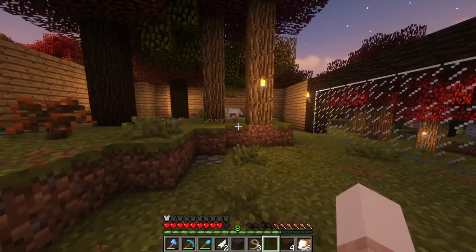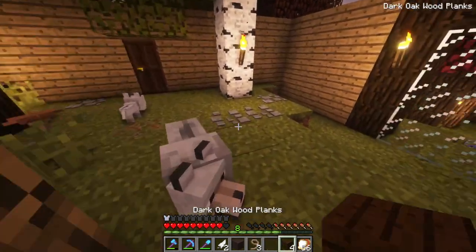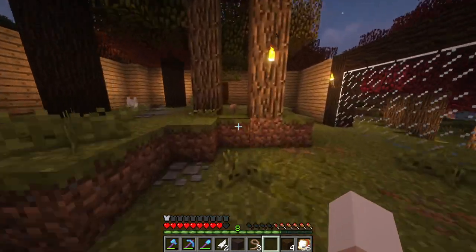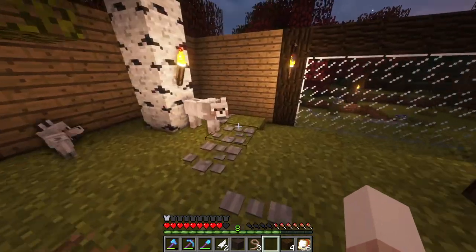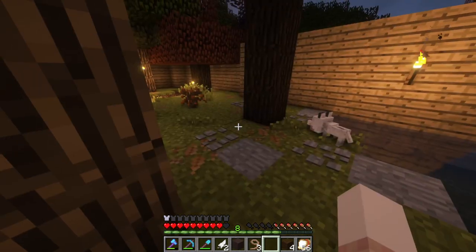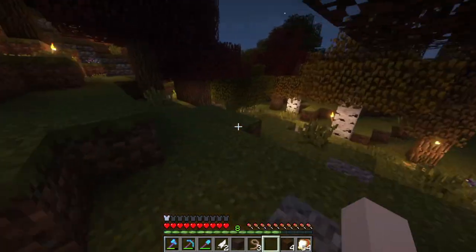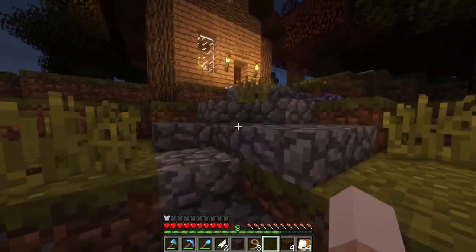Over here we have a nice little cave that you guys can sleep in, so don't worry about not having a place to shelter yourselves. I'll be coming by and feeding you guys, and we'll be hiring more zookeepers to take good care of you. But in the meantime, enjoy your home! We'll have to get them name tags so they are official zoo animal members.